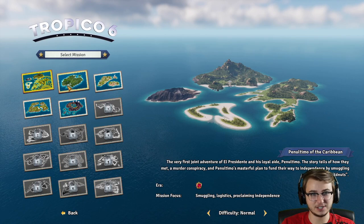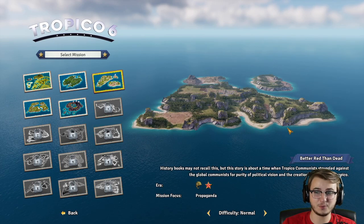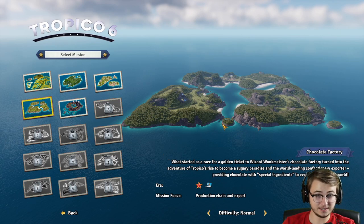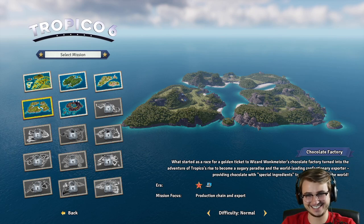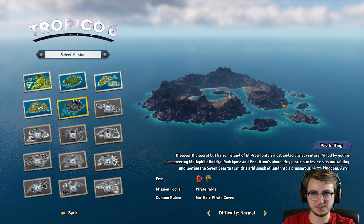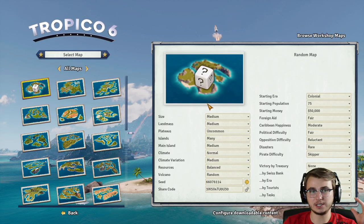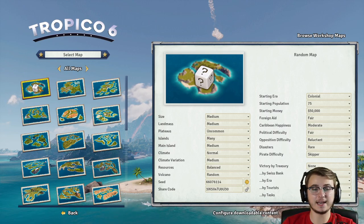Just so we're clear, these are the next ones we can do. We have Speakeasy — one big island and a smaller island. We have Better Red Than Dead, The Chocolate Factory — what started as a race for a golden ticket to Wizard Wonkmeister's Chocolate Factory — that one sounds pretty good. And then we have Pirate King, so we could be a Pirate King. I definitely like the missions though. Otherwise we can do a completely random sandbox map and just see how far we can possibly progress.